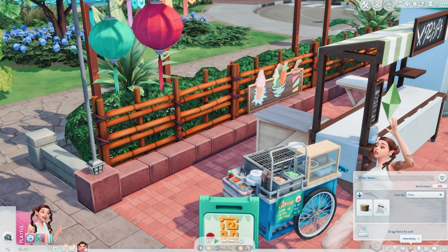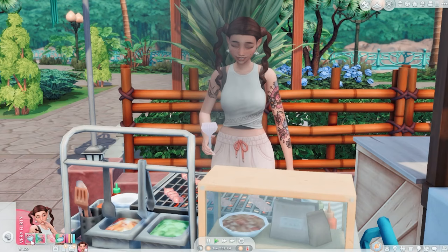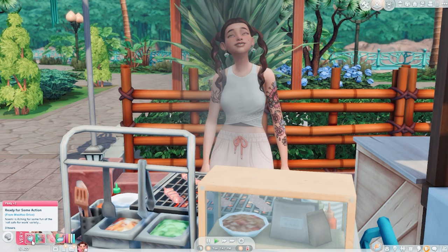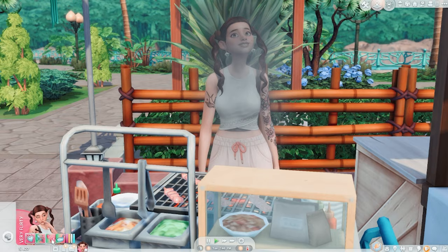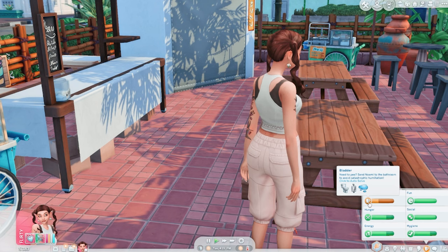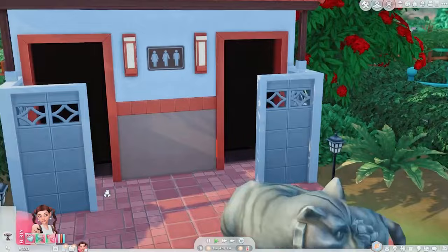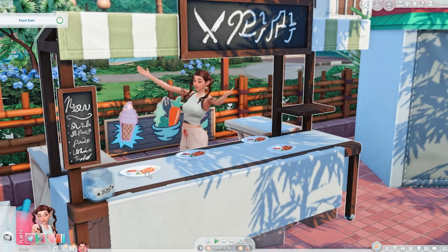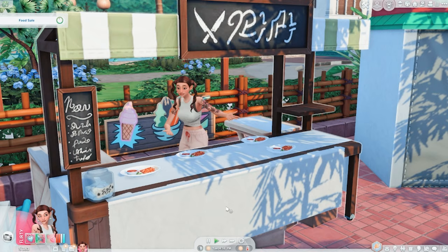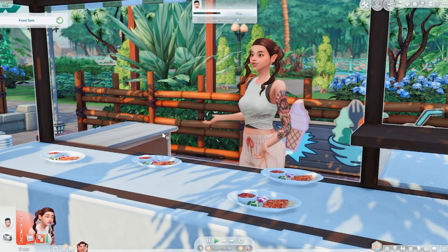We've got delicious food to make. Let's grill a bunch of these Malaysian satays. She's ready for some action — she needs a bathroom break. Let's go and sell that food. It's all normal quality, so we'll still leave it at 25%. I'm here with some tasty food.